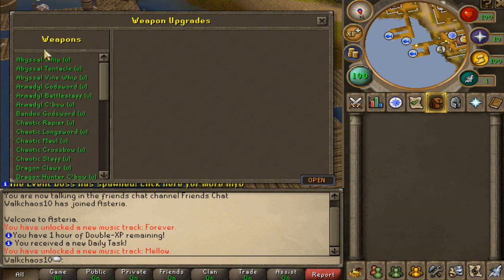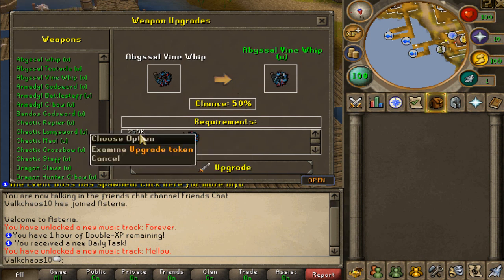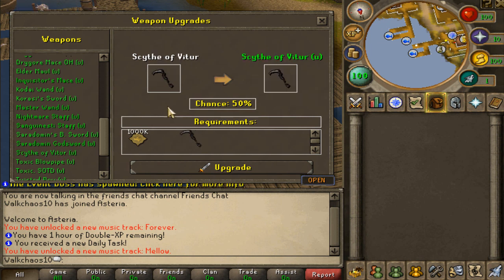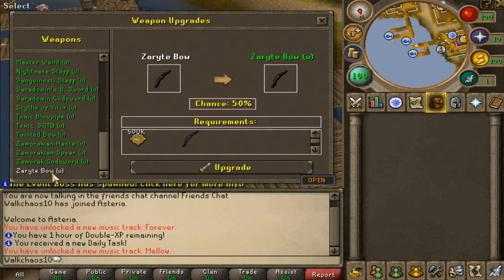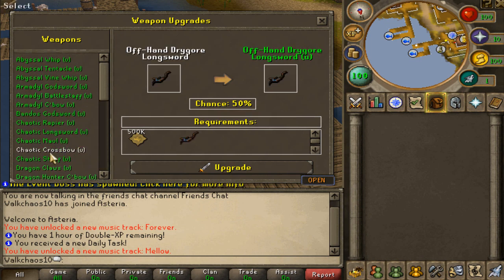Talking about upgrades — let's check out the upgrade system. You can find all the different whips you can make in a beautiful interface. For example, the tentacle vine whip requires a vine whip plus 250,000 upgrade tokens with a 50% success chance. There are also weapons like the Scythe of Vitur at 1,000,000 tokens with a 50% chance. Zerkelbow U requires 500k tokens plus a Zerkelbow. You can also get Drygore items upgraded — that is incredibly cool.